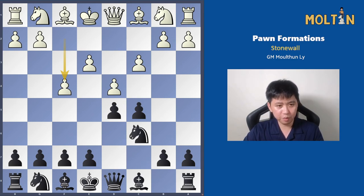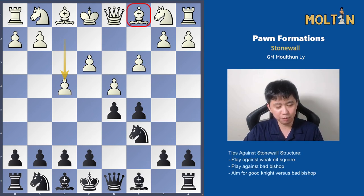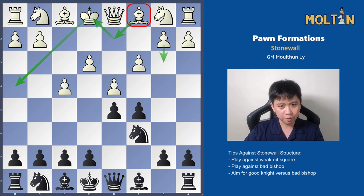There are two major problems with this particular formation for white. The first one is that this bishop on c1 is completely stuck, and there are really only two ways to get it out. White will either have to play pawn to b3 and get the bishop out to b2 or a3, or white will have to do a long maneuvering with the bishop to get it outside the pawn chain. That's why sometimes white will bring the bishop outside the pawn chain before closing the pawn formation up.